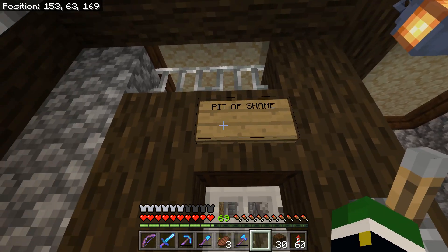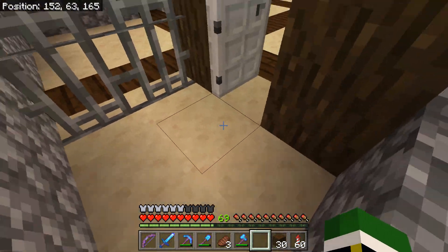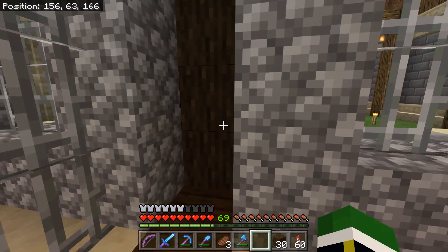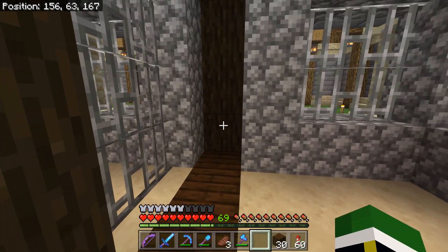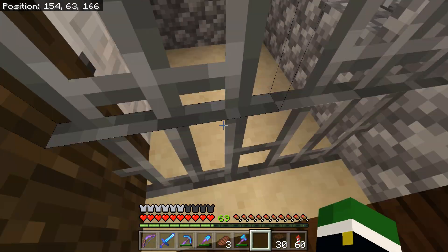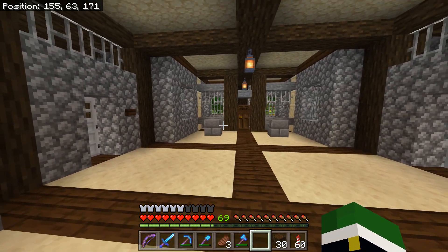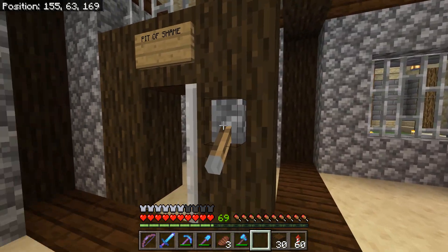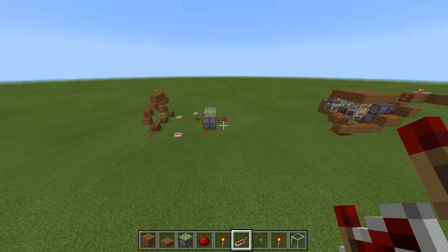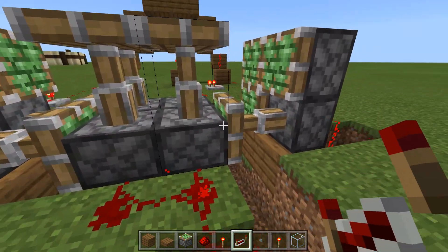I need to change the name of the holding cell because I think it's a little too obvious. You come in here, sit in here — it's perfectly two by two — and then either here or somewhere over here we're going to have a button. Once they get in there, you push the button and the floor just falls out and they go into the pit. Now I'm going to have to start digging the pit and figure out the redstone. I had two attempts at making this actually work and both times I could get it to pull back but couldn't get the blocks on top to go back.